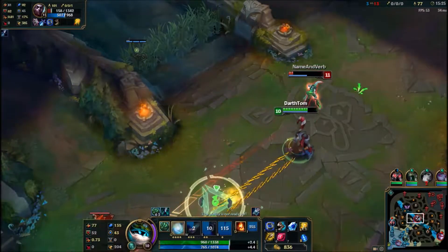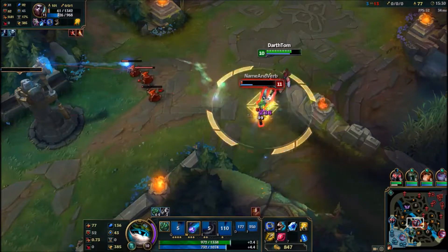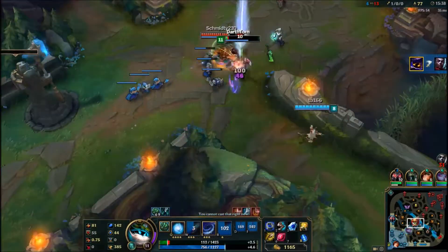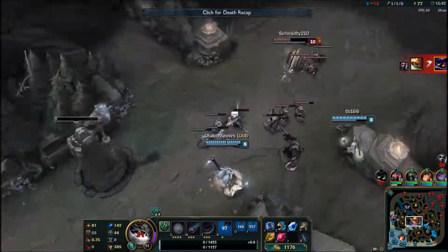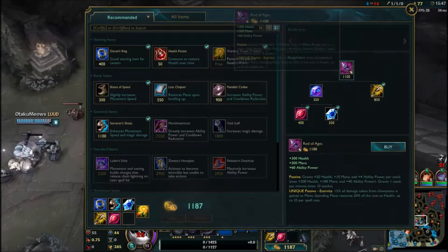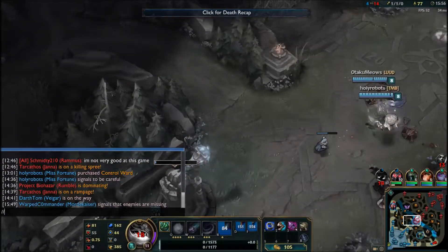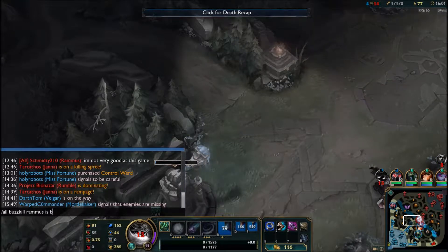I almost got him — pulled off Ignite and then my Q, and he would finally die and I get my first kill. Then Rammus decides to kill me in the process. I wrote in chat: 'Rammus buzzkill, Rammus is buzzkill.' So I get my first kill and my first death at the same time.